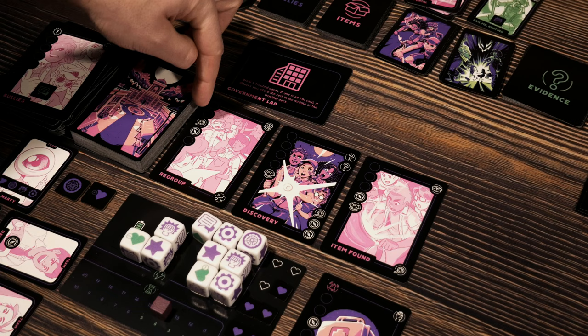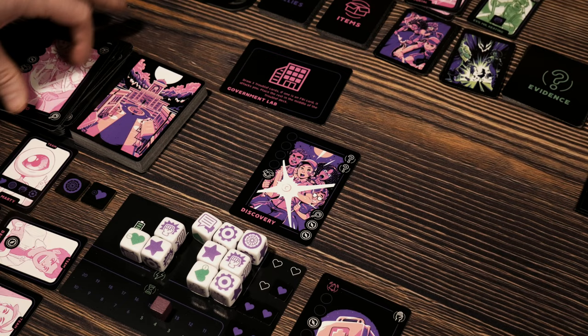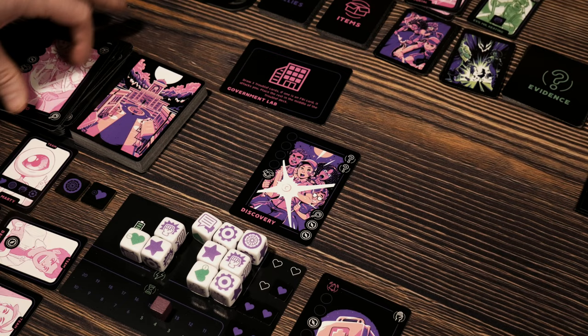Item found — oh, we got it! We got what we need. That's awesome. So we're going to discard the item found for the compass, discarding the regroup for both these icons to satisfy all three over here for the big time discovery at the government lab. And that is going to get us two evidence.